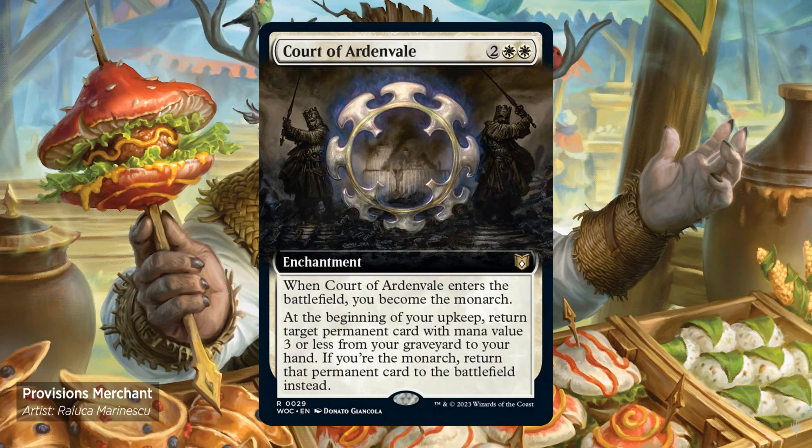Court of Ardenvale — 2 and 2 white enchantment. Enters the battlefield, you become the monarch. At the beginning of your upkeep, return target permanent card with mana value 3 or less from your graveyard to your hand. If you're the monarch, return that permanent card to the battlefield instead.